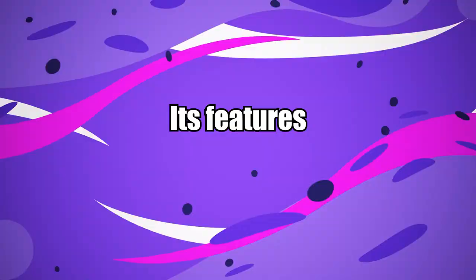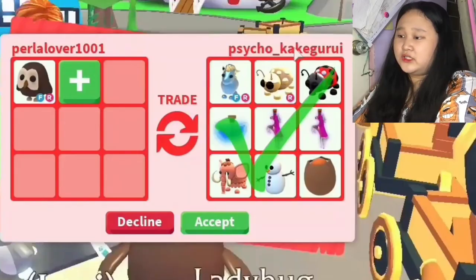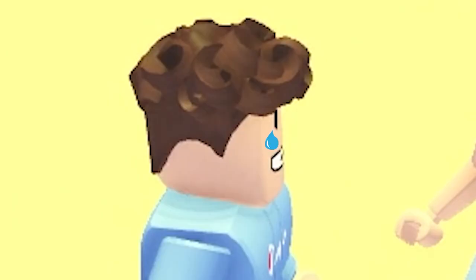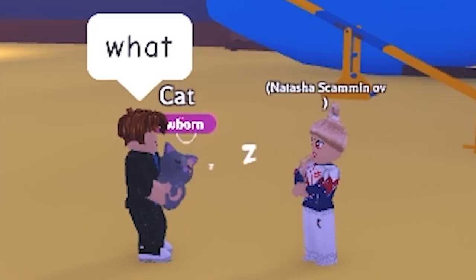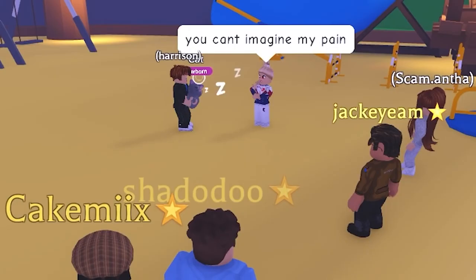During the Halloween event, the bat dragon was one of the four pets available in Adopt Me. It's a legendary pet that costs 180,000 candy. During the second part of the Halloween event, the bat dragon was introduced alongside the evil unicorn. Unless you trade for it, it's no longer available. Two orange horns adorn the head of the bat dragon, with an orange nose, black wing bones with red sinews, and a light brown tail. Its stomach is a light tan color, and its tail tip is black with an orange tip. On the back of its body are orange tail spikes.